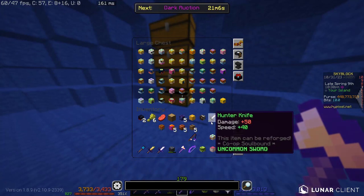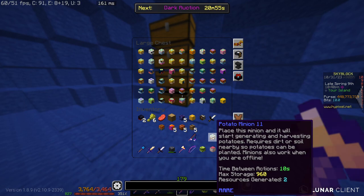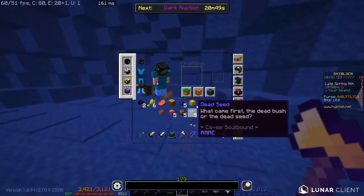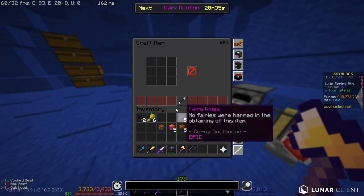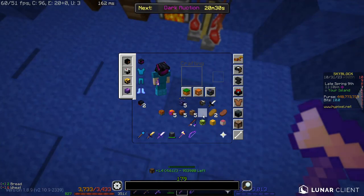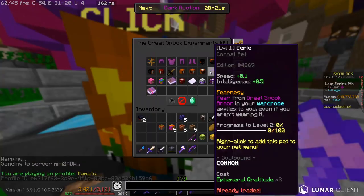I can't show you the potato minion step because I don't want to remove my minions, but it does work — just place the hunter's knife inside the potato minion no matter what tier and it will produce french fries. You also need to cook raw beef with any piece of wood to get cooked beef, and craft wheat into two pieces of bread. With all of these ingredients including the french fries, you can upgrade your great spook ring into a great spook artifact.